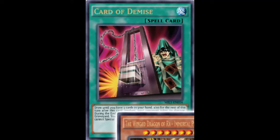Card of Demise is a Normal Spell Card that reads: draw until you have three cards in your hand. Also, for the rest of this turn after this card's resolution, your opponent takes no damage. During the end phase, send your entire hand to the graveyard. You can only activate one Card of Demise per turn, and you cannot Special Summon monsters the turn you activate this card.